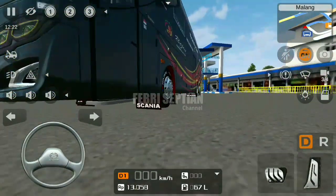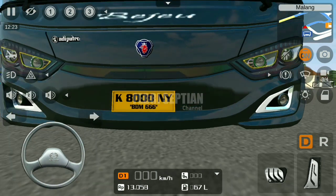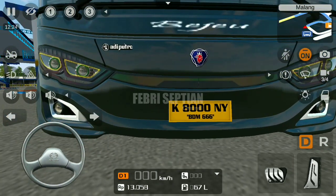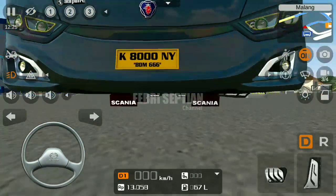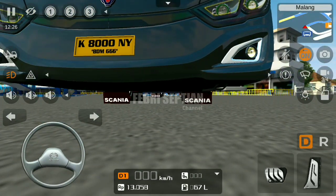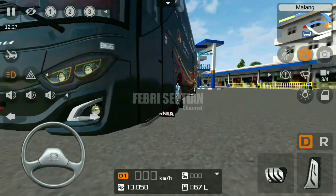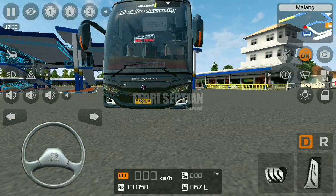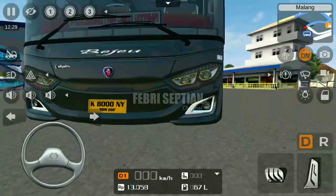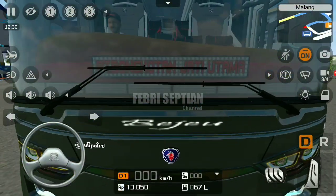Kita cek perlampuannya dulu ya. Dan disini sudah variasi ya. Terlihat untuk lampunya ini cukup keren ya, garang gitu auranya. Kita cek untuk lampu dekatnya seperti ini. Dan ini lampu jauhnya juga menyala ya, yang lampu bunter gitu, yang warna hijau. Lalu lampu DEM-nya juga menyala. Dan disini terlihat ada strobo ya, strobo sama running tag.